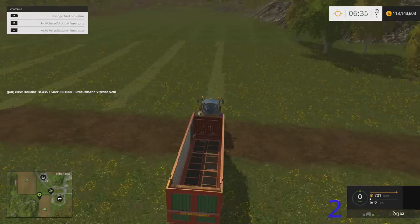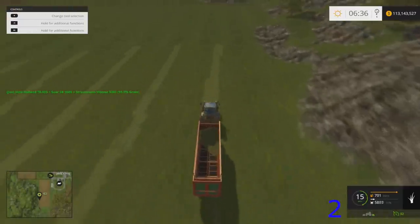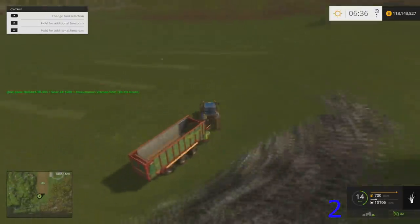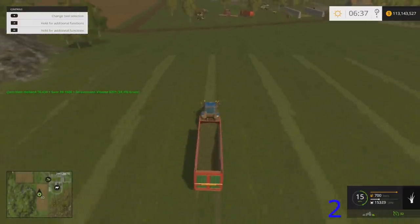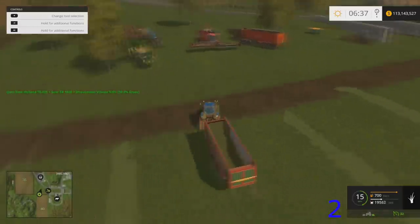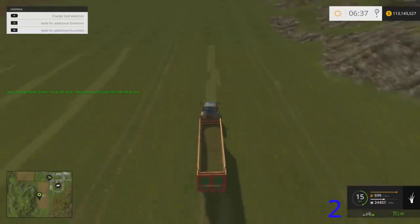So I exit out of the game without saving, then load it back up, fast-time for a while, and that's Test 2 — hence the 'two' on screen. It's the same grass; I just exited without saving. Hopefully I do the same four passes.